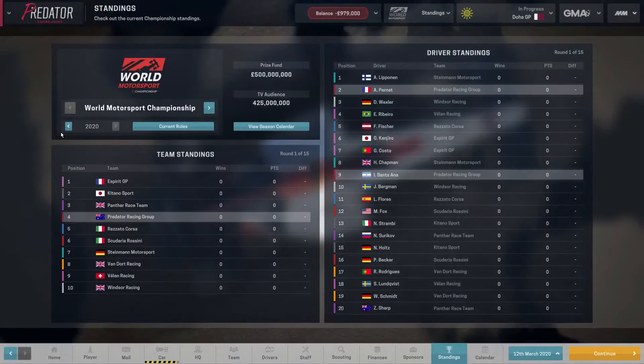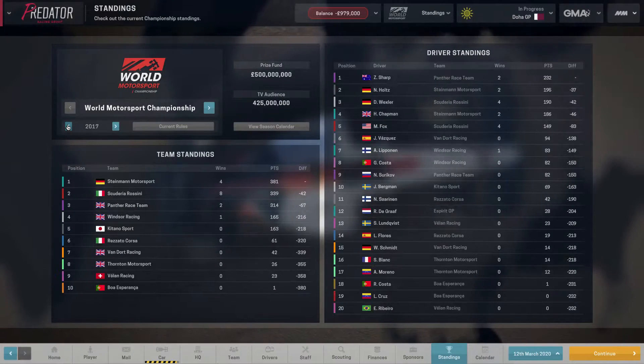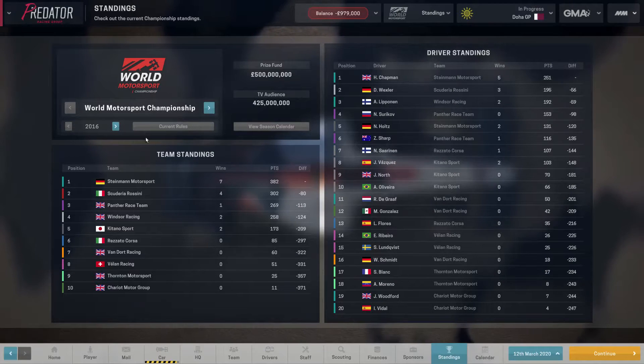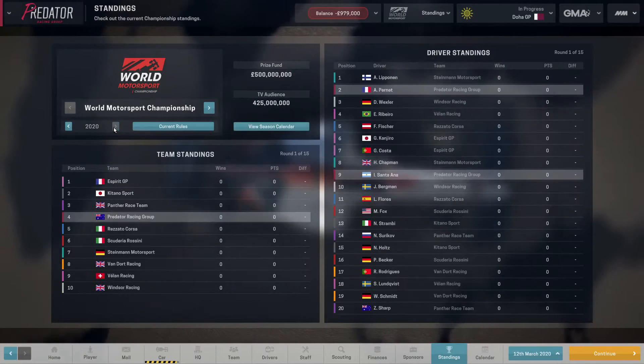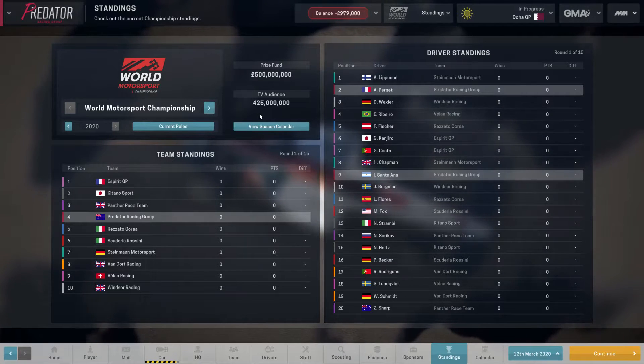Looking at the season aim: the other teams needed 18, 12, and 23 points, so it looks like 25 points would see us safely through to have another year in Formula 1.